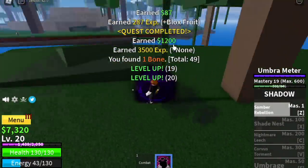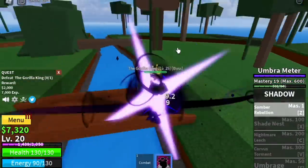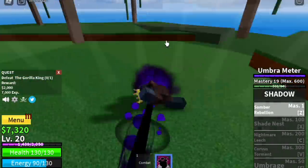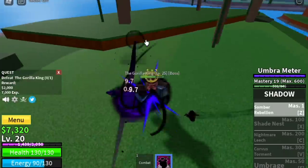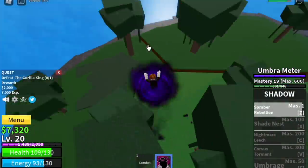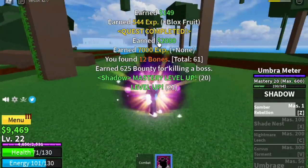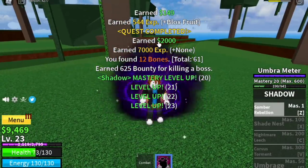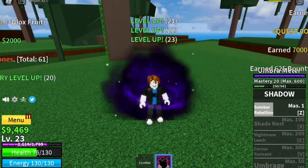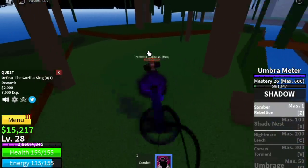After level 20, you will unlock the Gorilla King quest. Every time I use the Somber Rebellion, the damage keeps getting higher — I'm not sure if this is based on the HP getting lower. Comment in the comment section to help me with that. The goal here is to reach level 30. Every time the Gorilla King spawns, smash that gorilla.